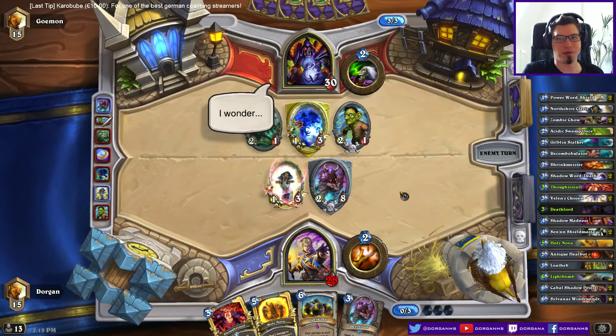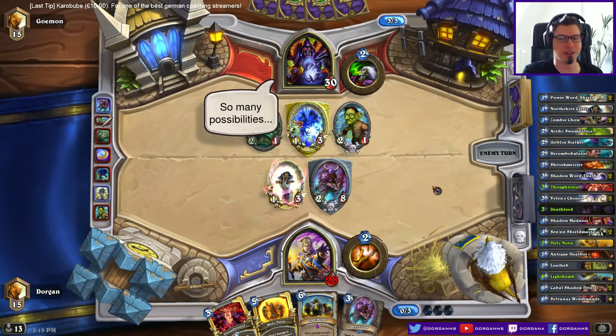He has 5 damage, so he would need something like a Whirlwind, basically. Or like double Abusive. I'll probably double trade next turn. If the board stays somewhat the same, it's like trade, trade, heal. Or maybe just play the second Deathlord — set up for Holy Nova. Depends a little bit on what he does, of course.